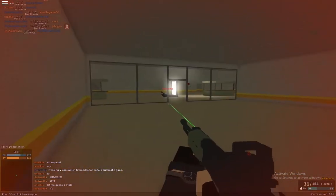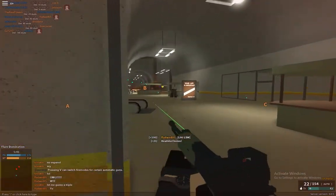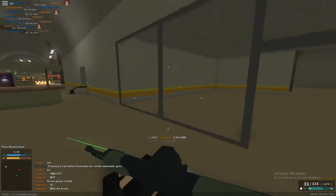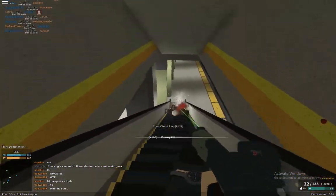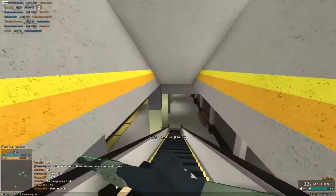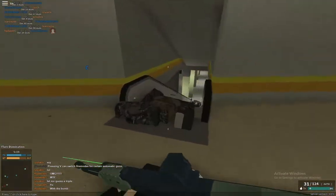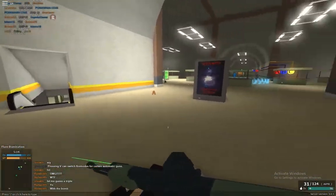Here you see me going through the hallway and around — normally a really risky move, but it works out because the enemy wasn't focusing on me and wasn't watching the path I was taking. Try to aim down sights or hip-fire while looking down those stairs depending on your gun, because in almost every situation there are going to be one or more enemies on those stairs.